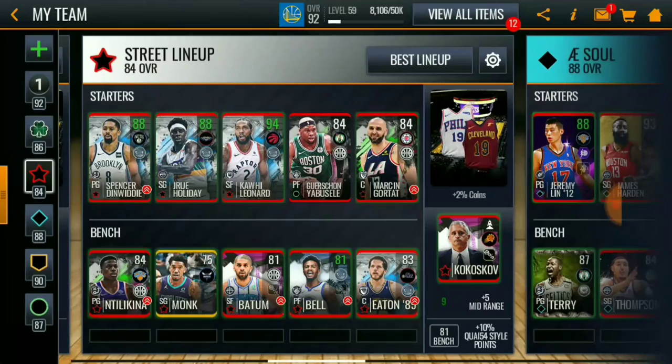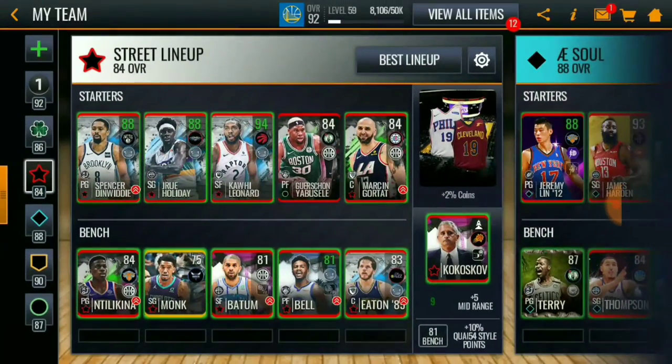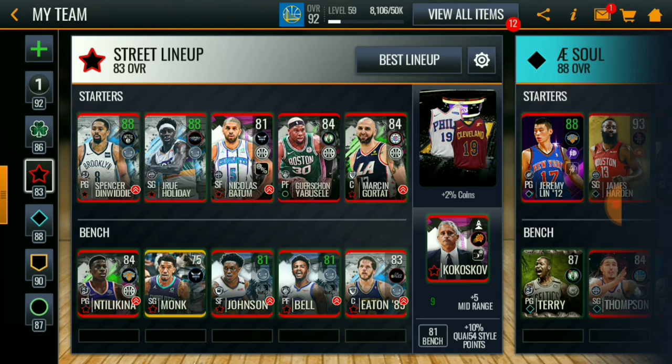You can see I use this lineup because of the boost — there's a 20% boost with these players. Before you grind those Blitz events, make sure you buy players like Bell, Johnson, and Batum, because they have a boost that really helps you grind. They give you some extra collectibles and extra points for this event.